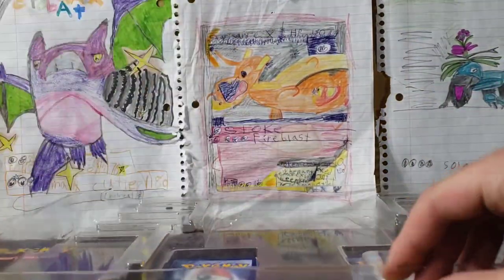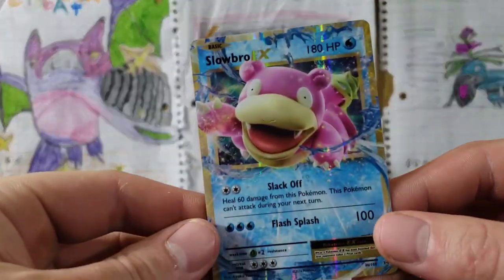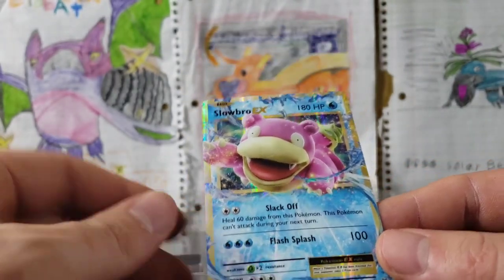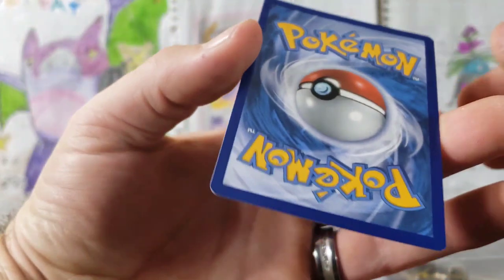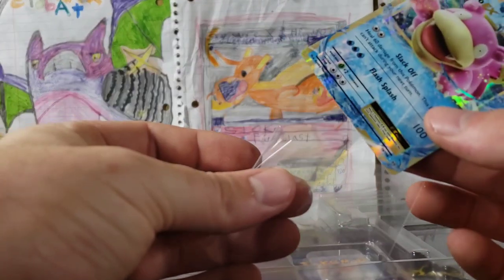Here is our Slowbro EX card. He looks really good. Let's see the back — he looks fantastic. I'll put him in a sleeve. Slowbro EX.